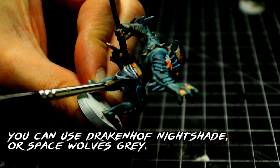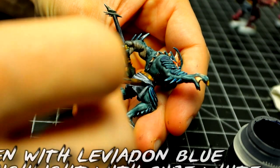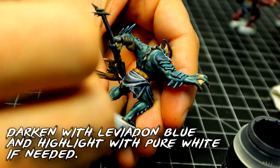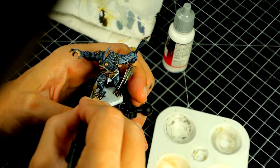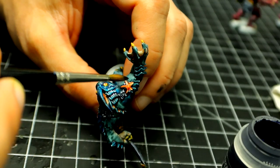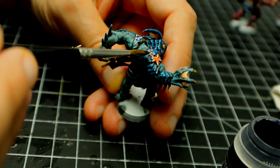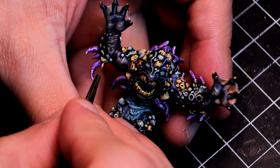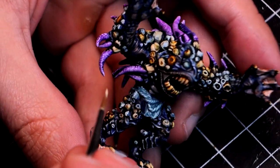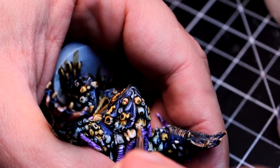The shaft of the weapon was painted using Contrast Space Wolves Gray and Leviadon Blue to give it a dark bluish color. For the loincloth, I also use Space Wolves Gray and a little bit of extra shading with that blue, and I clean up a little bit later with white. This dark blue is perfect for shading certain areas of the miniatures as it is very dark without being particularly black.